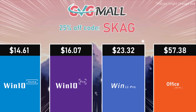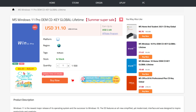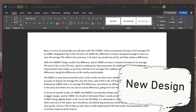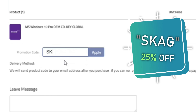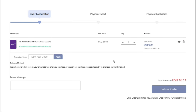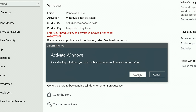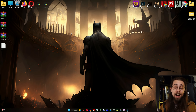Today's video sponsor is GVGMo, bringing you all the software deals you need — like Windows 10, Windows 11, Office 2021, and even Windows Server 2022. You can use my SKG discount code for 25% off, getting a Windows 10 serial key for only $16. Just use the key in your Windows settings and you'll have an activated system.